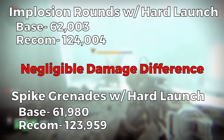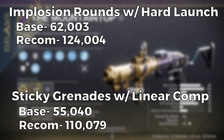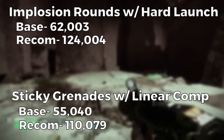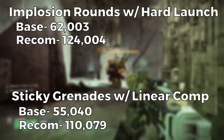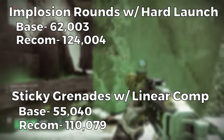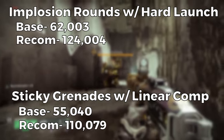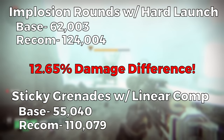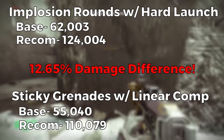Let's compare the hardest hitting version — implosion rounds and hard launch — to the sticky grenade version. Sticky grenades and linear compensator hits for 110,079 with recombination and 55,040 at base. The implosion rounds and hard launch version hits for 124,004 with recombination and 62,003 at base. So the difference in damage is 12.65% from a roll with no good launch and grenade perks to a roll with optimal launch and grenade perks.